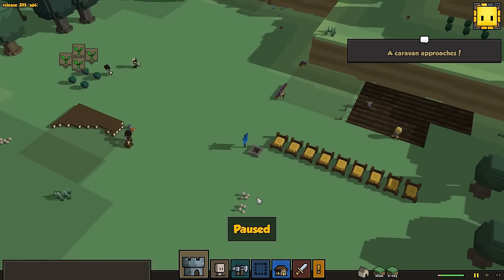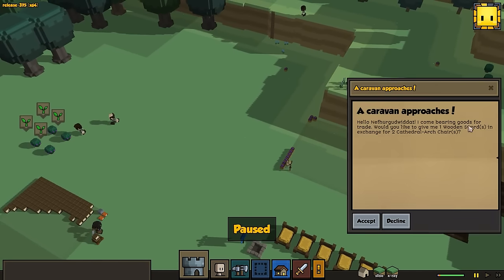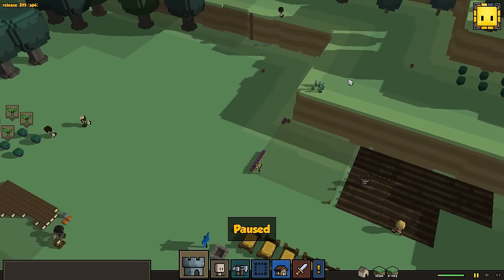I think I'm going to wrap it up right there. Oh, a caravan approaches — 'I come bearing goods for trade. Do you want to give me one sword for two chairs?' No thanks. A lot of the times I don't trade with those guys.